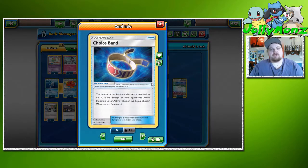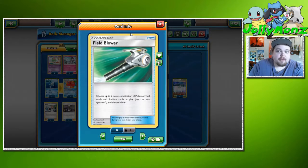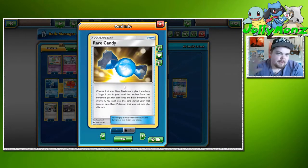For items: two Choice Band for an extra 30 damage to opponent's Active EX or GX Pokémon. Two Field Blower — choose up to two Tool cards or Stadiums in play and discard them, removing problematic Stadiums like Parallel City and opponent's Float Stones or shutting off Garbotoxin. Four Max Potion — heal all damage from one of your Pokémon and discard all attached energy; this card is nuts with Gardevoir needing only one energy to attack. Four Rare Candy to skip from Ralts straight to Gardevoir GX or Gallade.